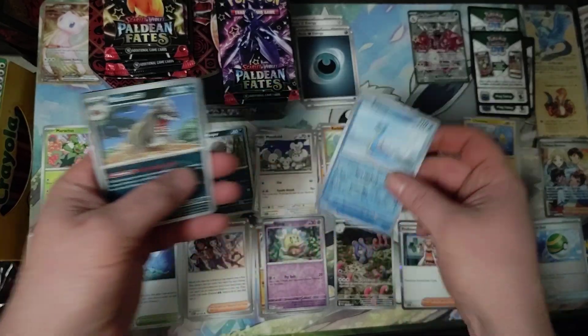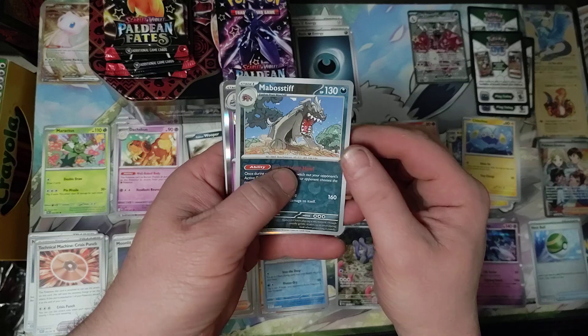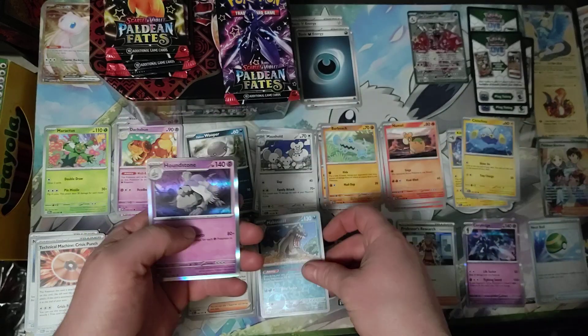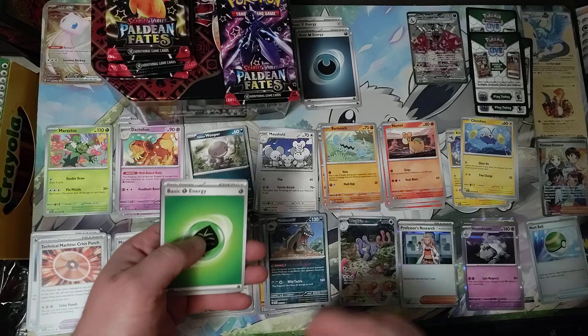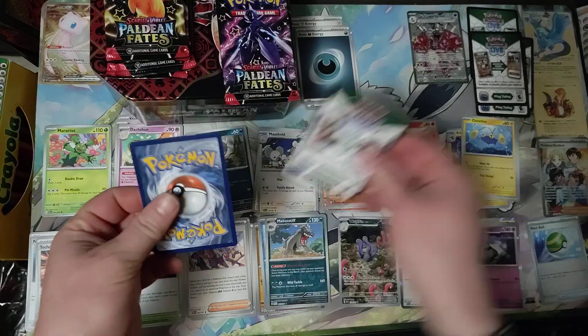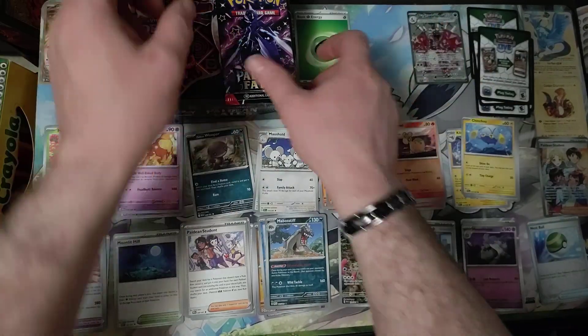Mashhold, Lapras Reverse Holo, Maboff Stiff Reverse Holo, Houndstone Holo, and Grass Energy. Last one.